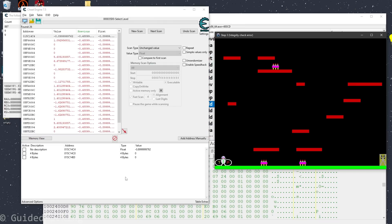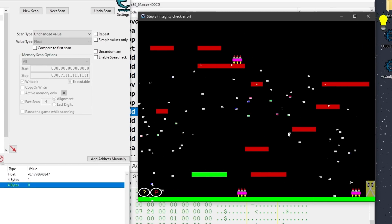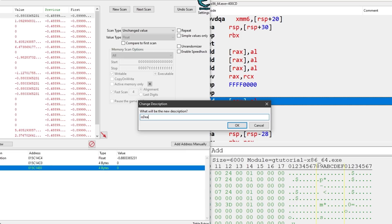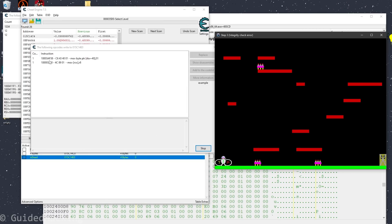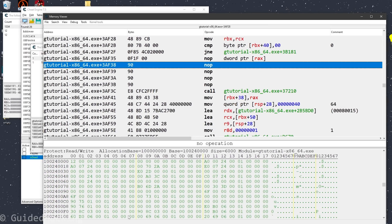Let's see what happens if we freeze the first one — go back to the game, die, and see what happens. I respawn but actually die — I just visually don't disappear. Let's freeze the second one — I disappear but don't die by the looks of it. If I unfreeze this, I immediately respawn. So we can rename this to 'is dead'. Now I can do 'what writes this address', go back to the game — this instruction shows up, moving one into this address. Let's see what happens if we just NOP this out — go back to the game. I don't die, but I'm invisible — not the most elegant solution. I'm going to restore this.